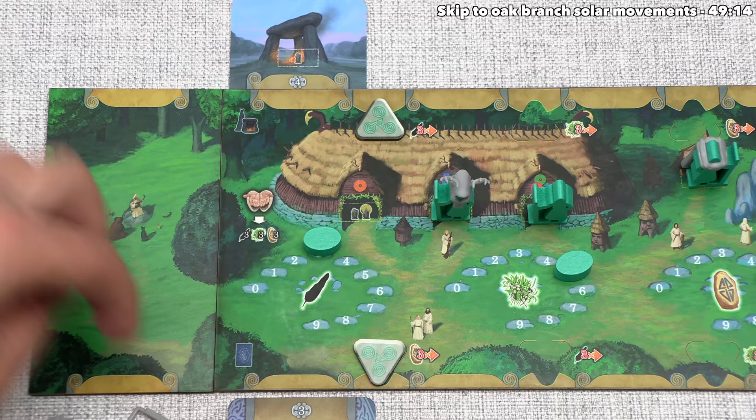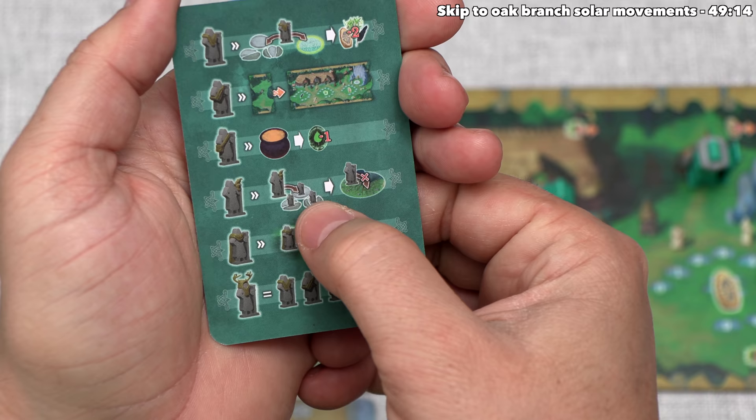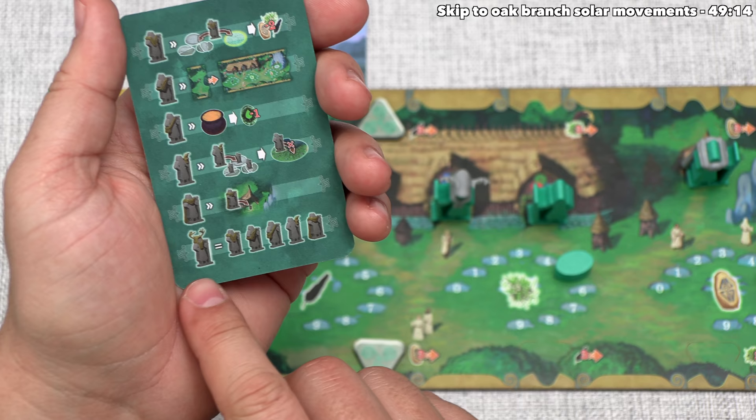We've already talked about the ovate, which is going to give a discount of one when brewing potions. Then after that we have the talon master. The special effect of this one says they could go onto a temple spot that has at least one other druid, and you do not pay the penalty of having to take one of your other active druids and making them passive under the tree. After that we have the recluse, which we've already talked about, and finally we are down here with the ancient, which applies to all of these.